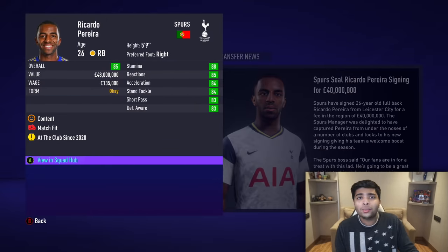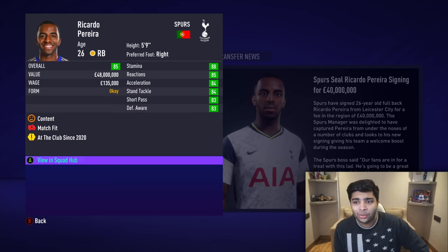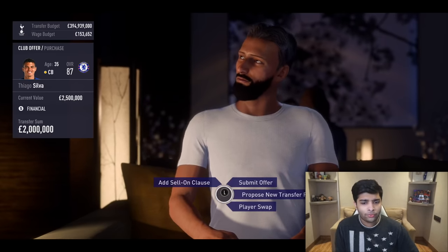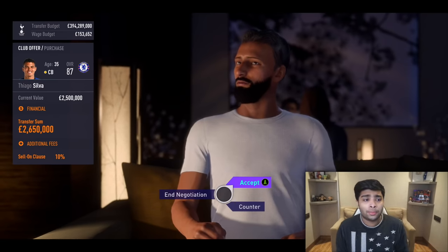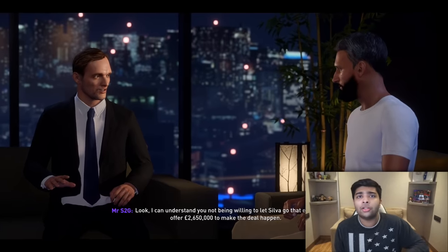We've already spent upwards of 100 million, and I'm worried we might run out of money because we need to sign 19 players for this challenge. If we run out of money, we've just got to use the players we've got and sim to the end and just hope for the best. So we might have to start looking for some cheap bargains at other clubs. Thiago Silva is somehow available for 2 million. I want to try and get him for cheaper. We're going to sign Thiago Silva for 2.6 million — he's 87 rated. These are the kind of bargain deals we need, and there's our Chelsea player ticked off.